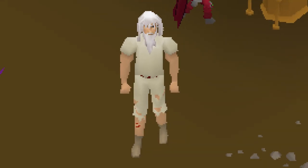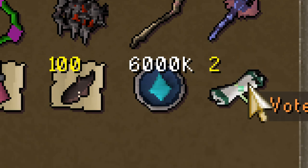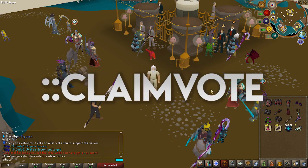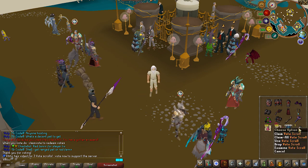First thing you want to do: type ::ref Vidic — you're gonna get five million coins and two vote scrolls, really really nice. You're also gonna want to go ahead and immediately vote as well. Then do ::claim votes and you'll get three more vote scrolls. Don't do anything with these yet.